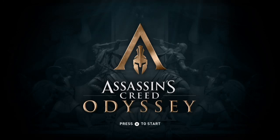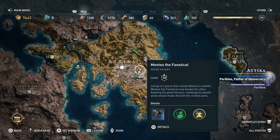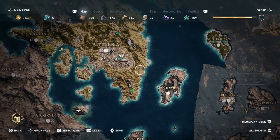Hi everybody, welcome back to my 100% walkthrough of Assassin's Creed Odyssey. On this video we are going to be doing another location. This is called Temple of Asclepios. It's the same name as the viewpoint we did just a couple of videos ago, which made it a little bit confusing for me.